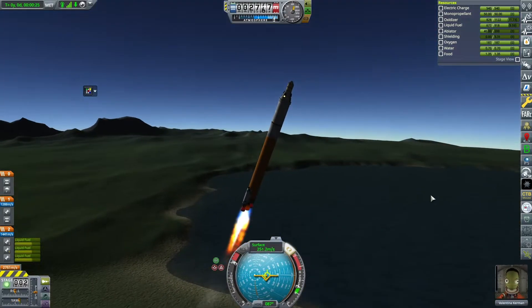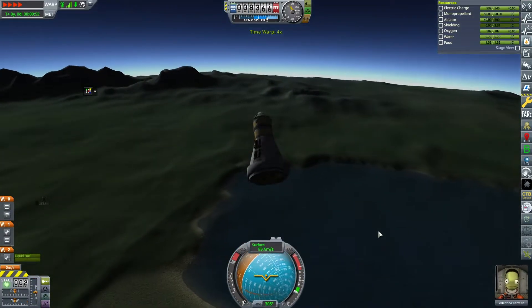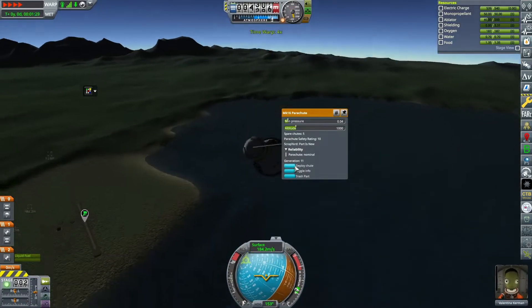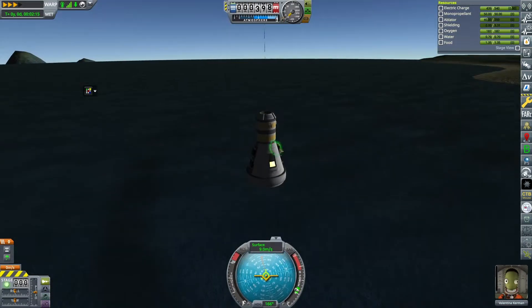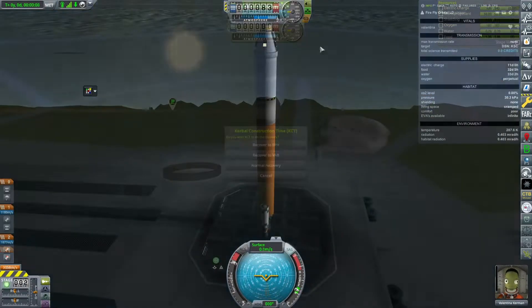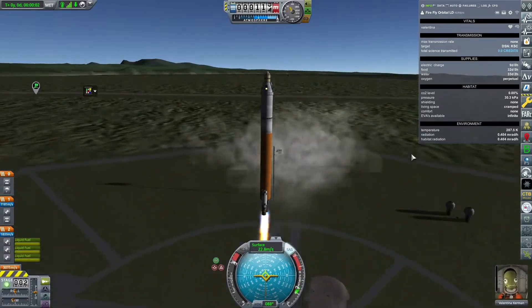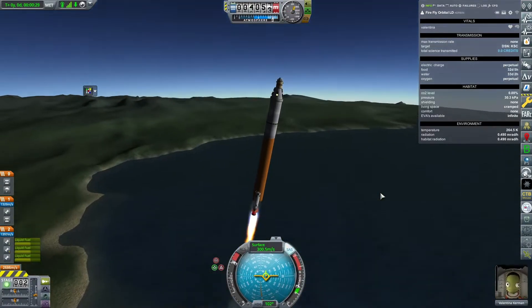We immediately send Val back into space on one of these boosters. This is going to be a very common theme of this video - it'll be our workhorse for this episode and probably next episode too, until we can get parts to replace it. It's not the most reliable vehicle but we make it back okay.